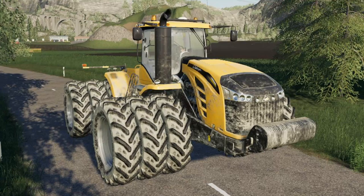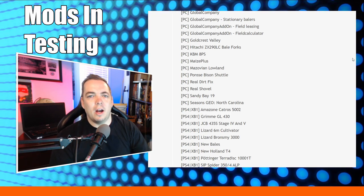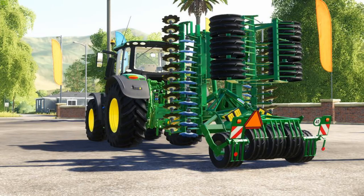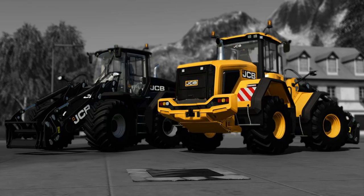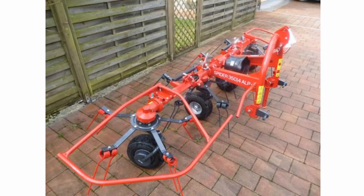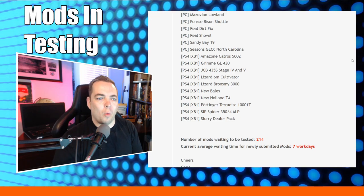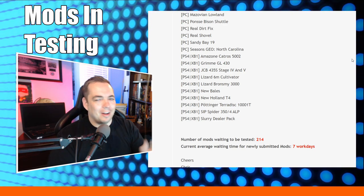Also in PC testing: the Ponzi Bison Shuttle, Real Dirt Fix update, Real Shovel update, Sandy Bay 19, and the Seasons GEO for North Carolina. On the console side: the Amazon Kratos 5002, Grime GL430, JCB 435S Stage 4 and Stage 5, an update for the Lizard 6M cultivator, Lizard Bronzeby 3000, new bales, New Holland T4, Pottinger Paradisc 1001, SIP Spider 305 for ALP, and an update coming to the Slurry Dealer pack. There are currently 214 mods waiting to be tested with an average wait time of seven work days.